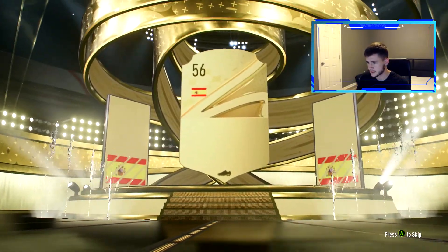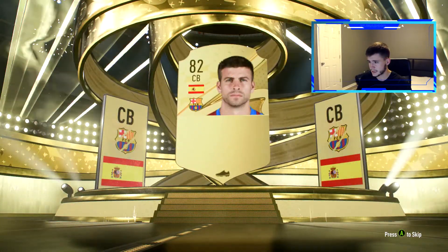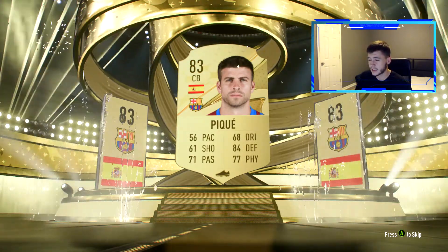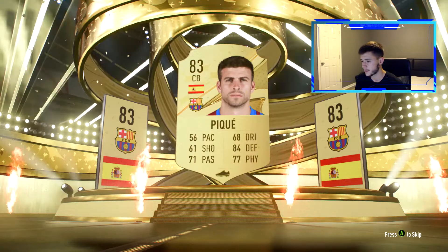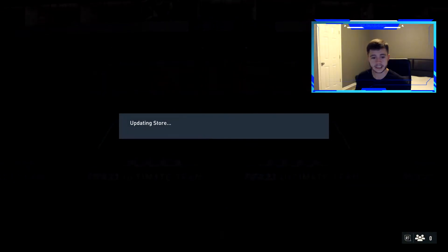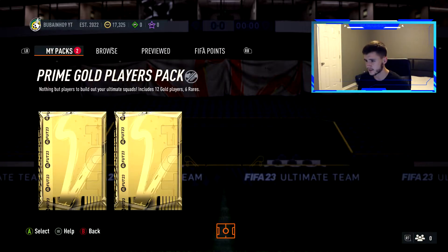The second 82-plus rated rare player pack gives us a boards card — Spanish center back Gerard Piqué, 83-rated. He did play against Inter Milan in the Champions League yesterday but didn't have the best game — that one goal was his mistake. We'll go ahead and send him to the club as decent fodder.